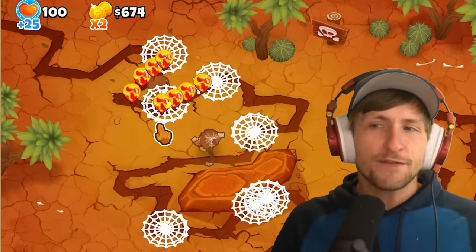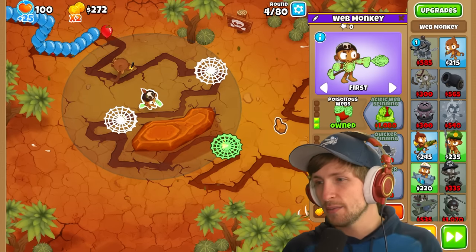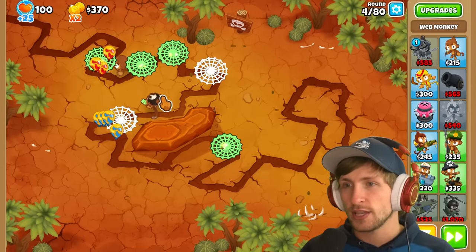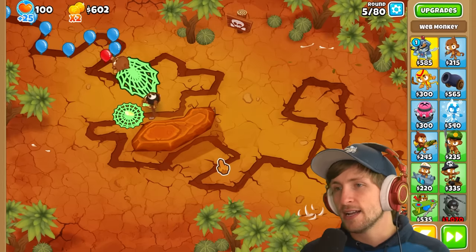It's kind of like a spike factory mixed with a glue gunner. Look at that - they throw the poisonous webs down. I actually love how that looks when they throw that down - it looks amazing. But balloons are already trying to sneak by and we're not letting them.